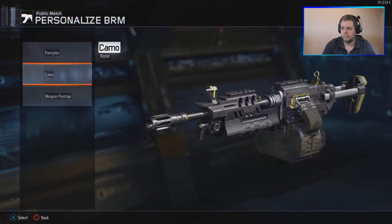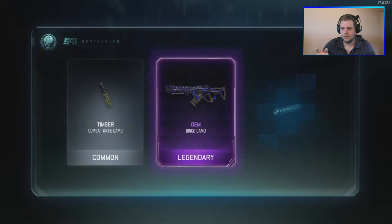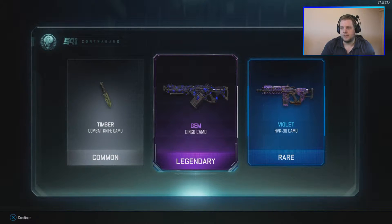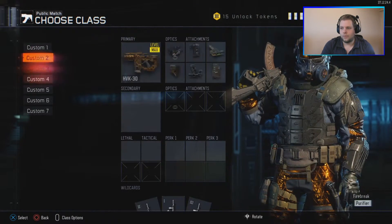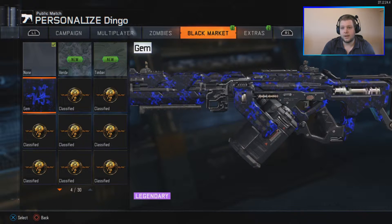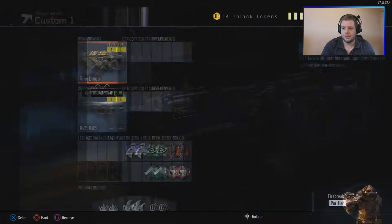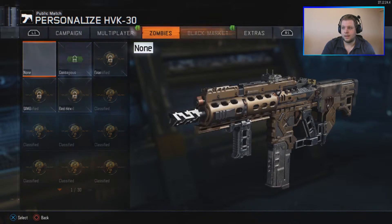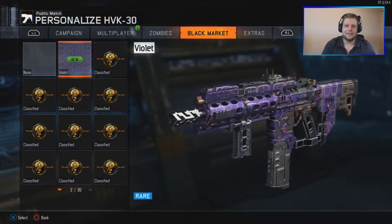I'm seeing orange — that's a legendary — and a rare! We got a gem Dingo camo legendary and the violet for the HVK. The Dingo is an LMG and it has the gem camo, which looks pretty awesome. I like this one a lot — if I had it on a more used weapon I'd definitely put it on. The HVK had the violet camo from the black market — same violet as before. I'm not too fond of it, it's a little too violety.